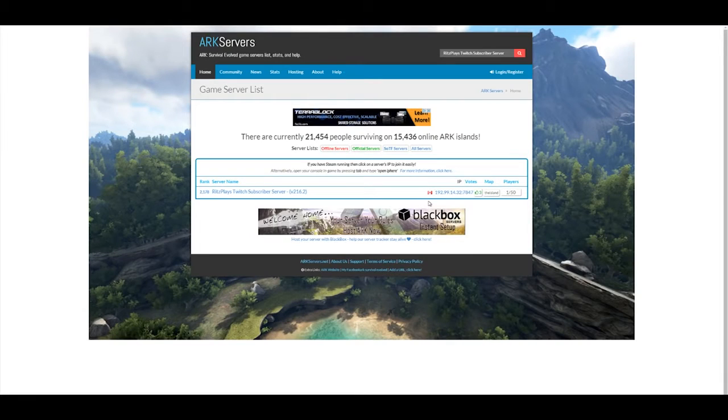This error doesn't really explain what's wrong, but what happens is this is an unofficial server I play on — Rich Plays Switch Subscriber Server and Preco Server, by the way. The problem is that the server is on 216.2, and ARK auto-updates you. It doesn't give you the option to play on older versions of ARK; it automatically updates you without really prompting or asking. Well, sometimes it does prompt you, but still doesn't give you the option to not update. So that's what the problem is — you'll have to wait until the server updates.